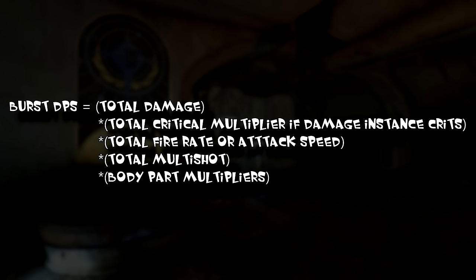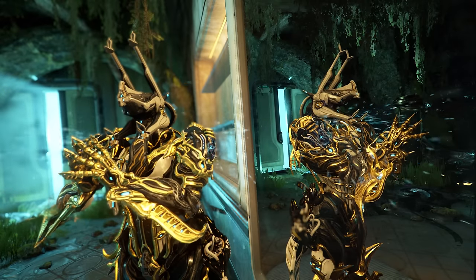So it completely ignores things like magazine size or reload speed. Though for a lot of enemies with damage attenuation, the crit is actually not present in this calculation, so you can bypass their damage attenuation with crits. This just makes the whole thing really confusing.